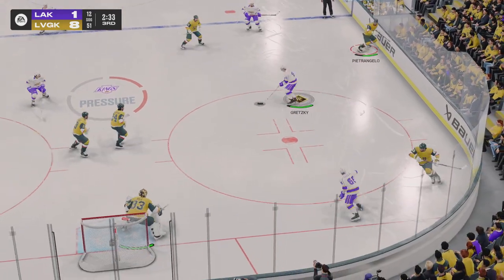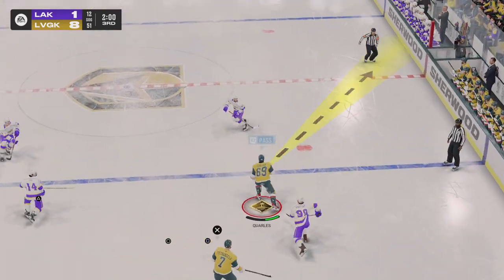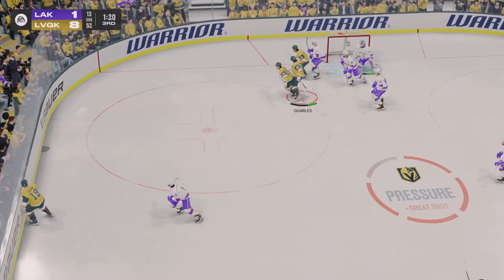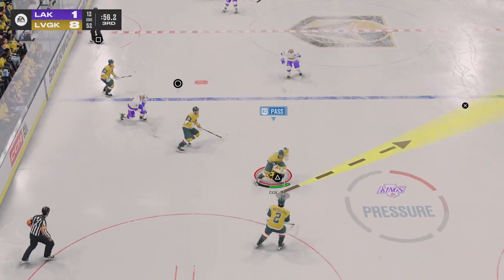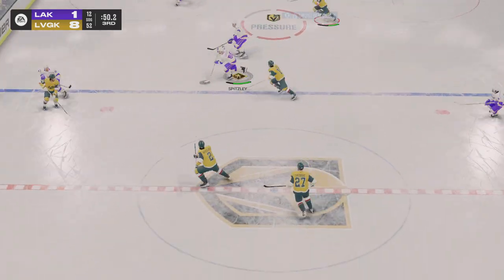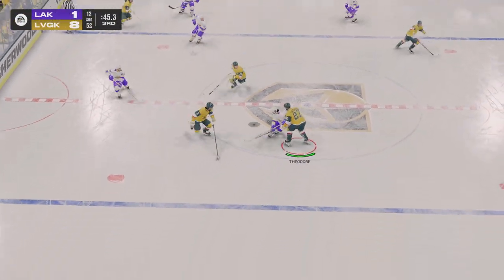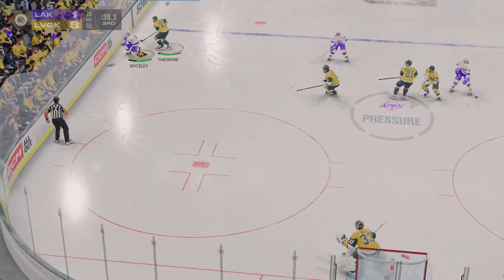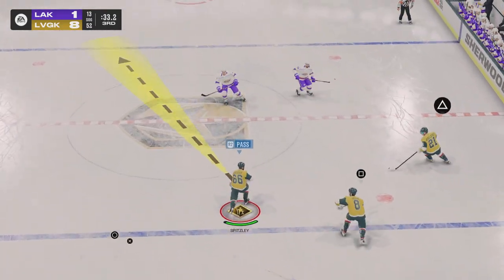Las Vegas has possession now. Great pressure to force the turnover by Gretzky. Las Vegas looks to move the puck from their own end. With possession along the wall, takes a shot — big time save! Well, throw technique out the window this time — it's all about the competitive will to get to that puck. Cox takes the puck, quick pass to Kearns. Los Angeles moves it quickly along the wing. Quick's the competitor and he is not afraid to compete for every single puck. That highlight reel save is something, James, because just when you think it's almost in, he finds a way to get to that puck — such an athletic goaltender.